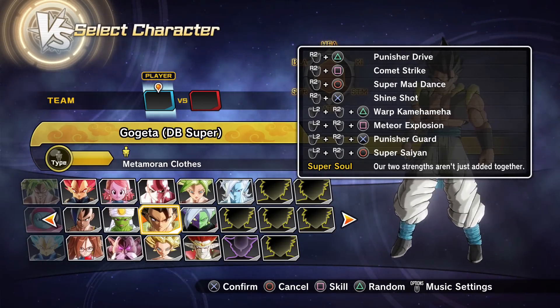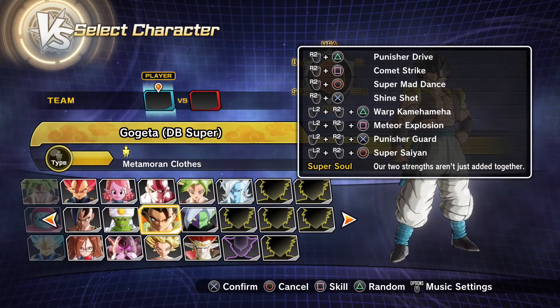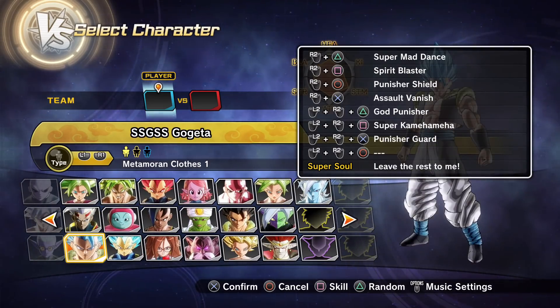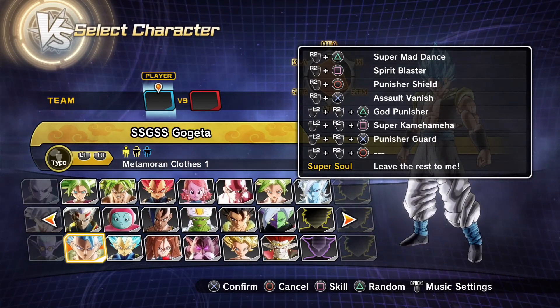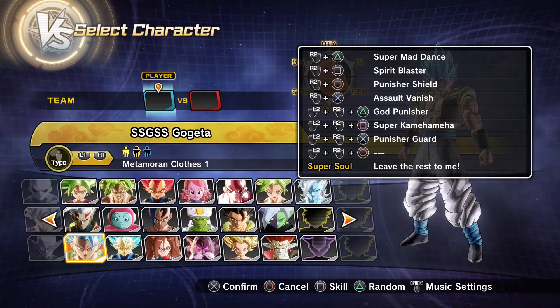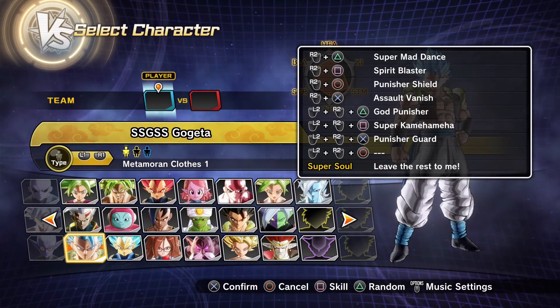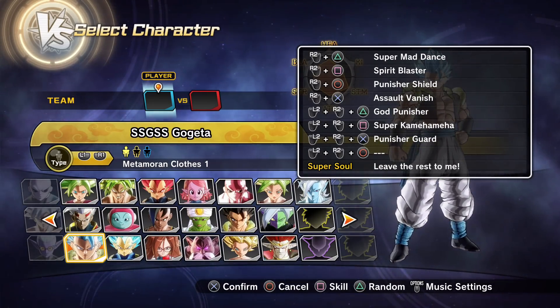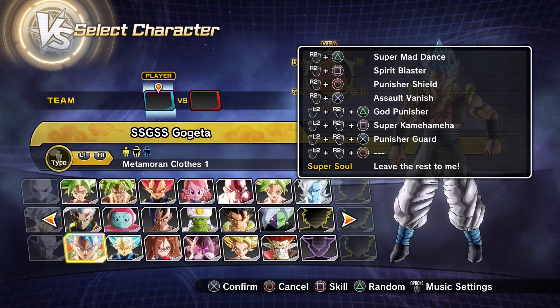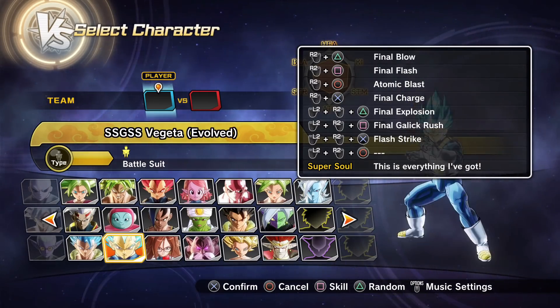The second piece of information: they've changed the name of a certain skill. Vanisher Guard is now called Punisher Guard, which is very cool because now with Blue Gogeta we have all the Punisher attacks — Punisher Shield, God Punisher, and now Punisher Guard. The skill itself is still the same — it takes three bars of stamina and you can prolong it.